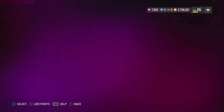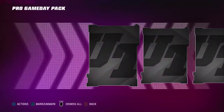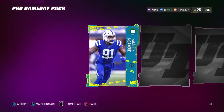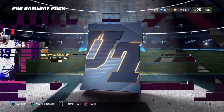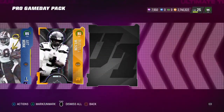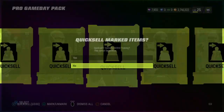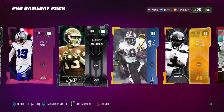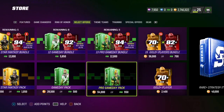I'm going to open all four packs and show you the difference between them — see how much training we're getting from each. Remember, one Star Fantasy is basically the equivalent of two, or two Star Fantasies are basically one Pro Game Day. We get a pretty good pack here — that's going to be 40,000 training. That is really really good. It costs 54k and we got 40k training — you're not always going to get a pack that good.